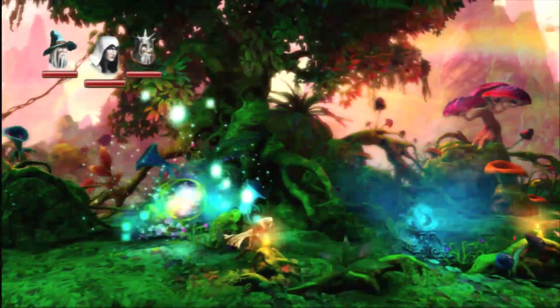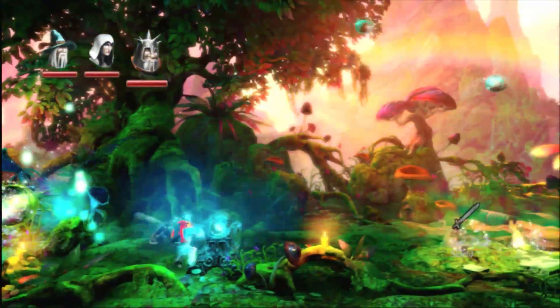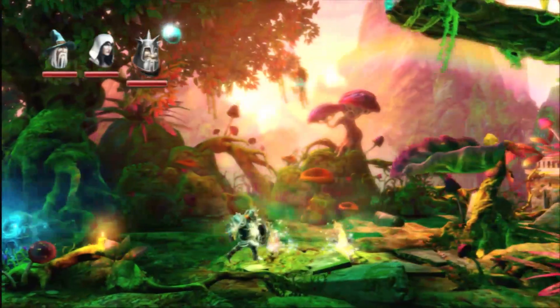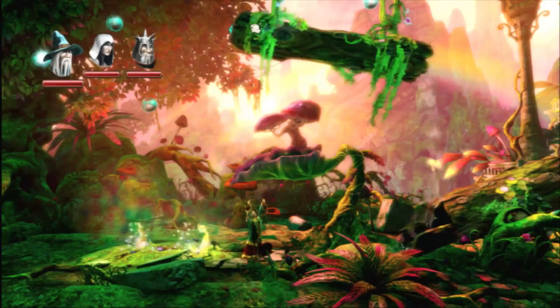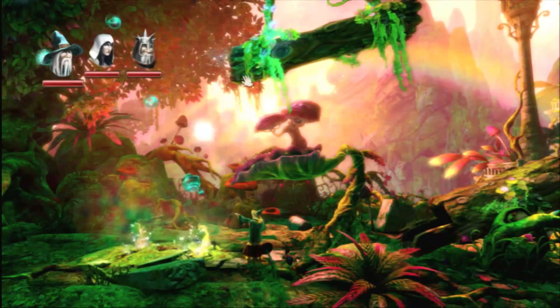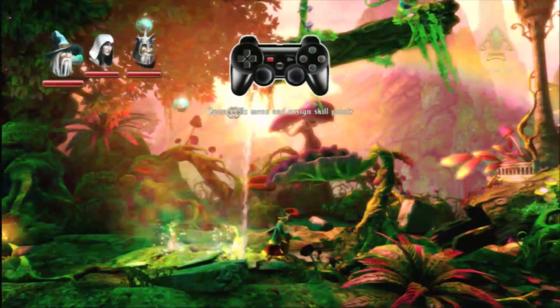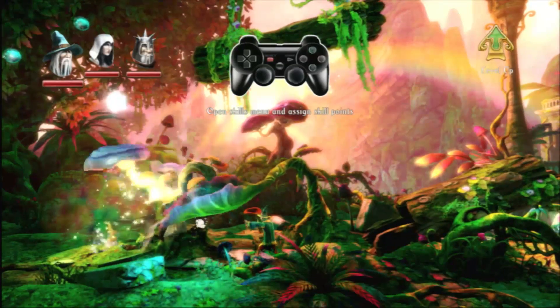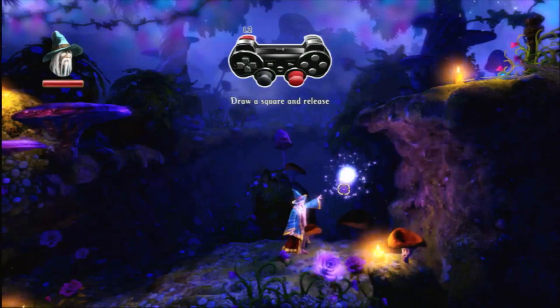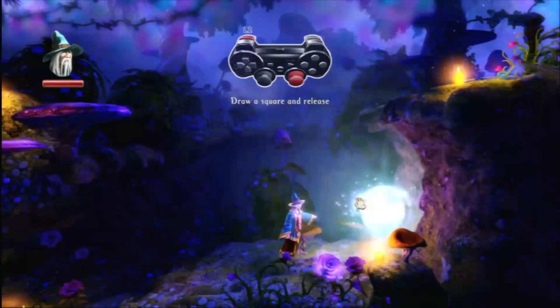The game plays from a 2D perspective, but with 3D characters. You only use one character at a time, but you are able to switch between them instantly. This needs to be done to solve the game's many puzzles, as each character has their own abilities. Amadeus is able to levitate objects and move them, and also conjure boxes that can be used for multiple purposes.